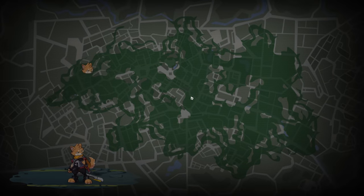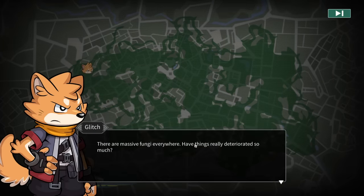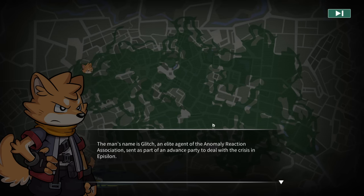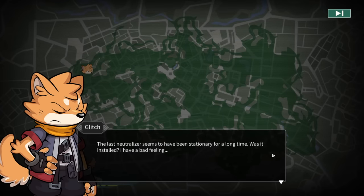Let's pop in and see what the game is all about. We're in Old Town - a man in an agent uniform stands on a high-rise rooftop overlooking the chaotic city. There are massive fungi everywhere. Things have really deteriorated. The man's name is Glitch, an elite agent of the Anomaly Reaction Association, sent as part of an advanced party to deal with the crisis in Episolon. His mission was to escort the engineering team around the city so they could install neutralizers, but they were attacked by a massive creature midway there and he got separated from the group.